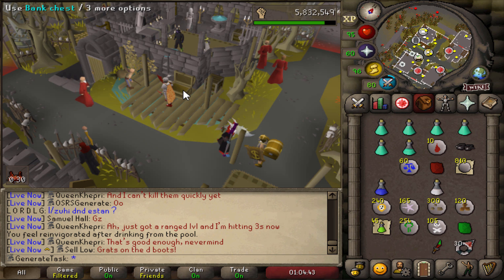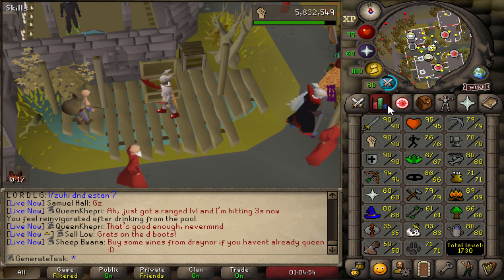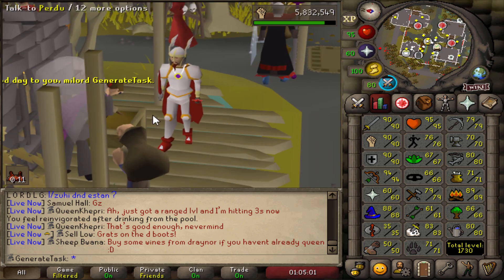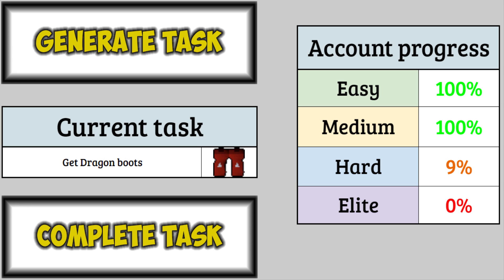We might get another Slayer task straight away — we'll see. No passive drops along the way, no worm uniques, no superior uniques yet. But we got up to flat 90s and we're 70k away from 91 Strength. The Dragon Boots have been obtained. We're still at 9% hard — fair enough, let's go to the next task.